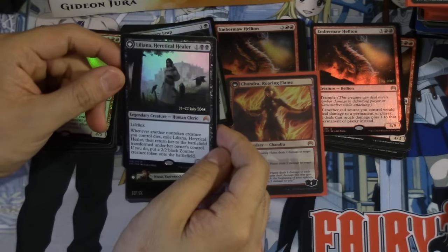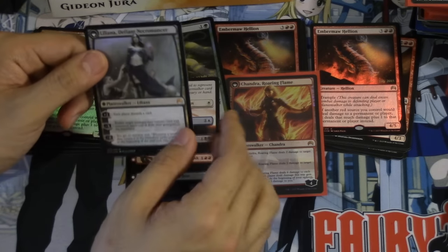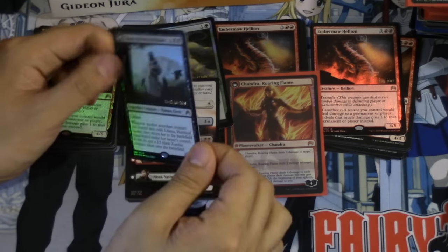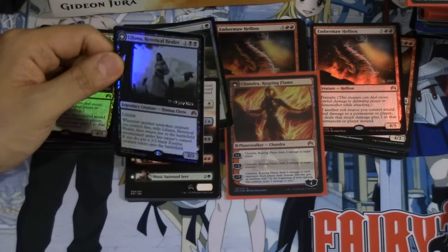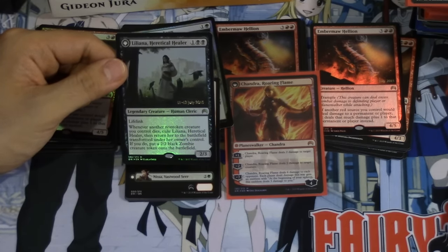It's a lifelink legendary creature and it's got the promo stamp on the front but not on the back. I think the back is actually very beautiful without the promo stamp — I'm glad they didn't stamp it twice. Whenever another non-token creature you control dies, you exile her then return her to the battlefield transformed under her owner's control.